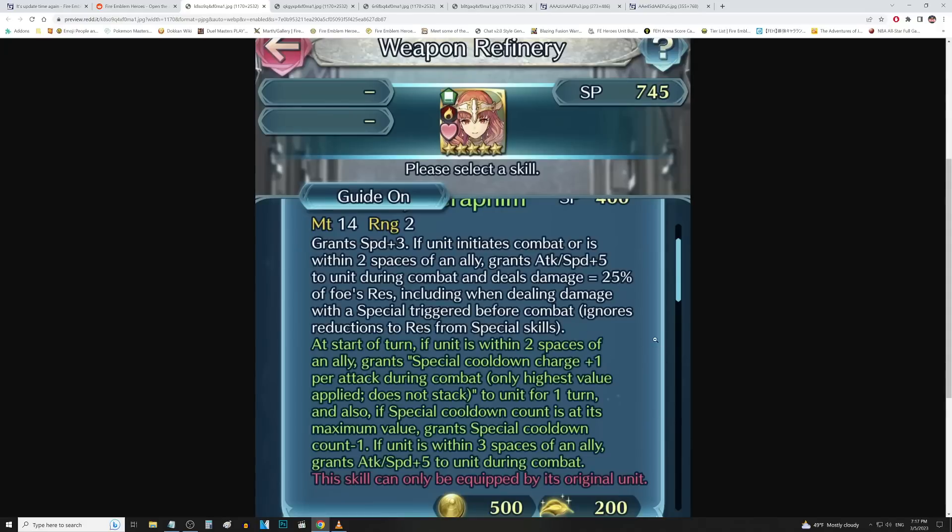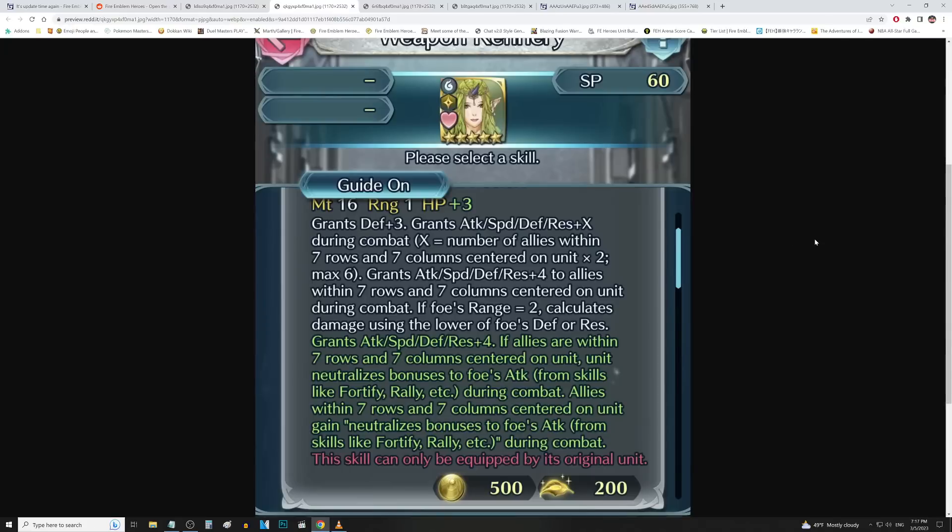And then we're looking at attack and speed up 10 as well. Pretty interesting — not too shabby for a player-phase unit. All right, let's take a look at what Mila got.